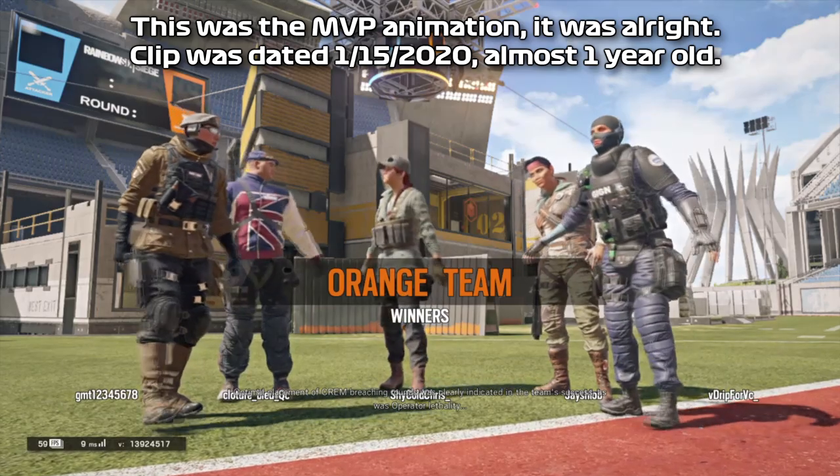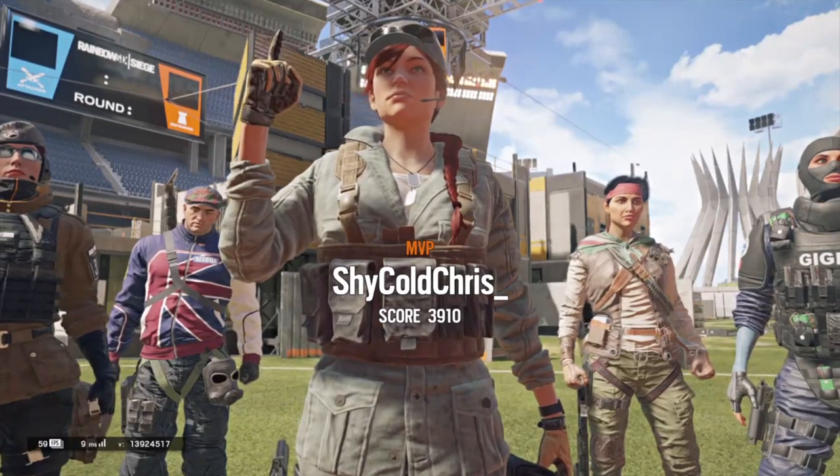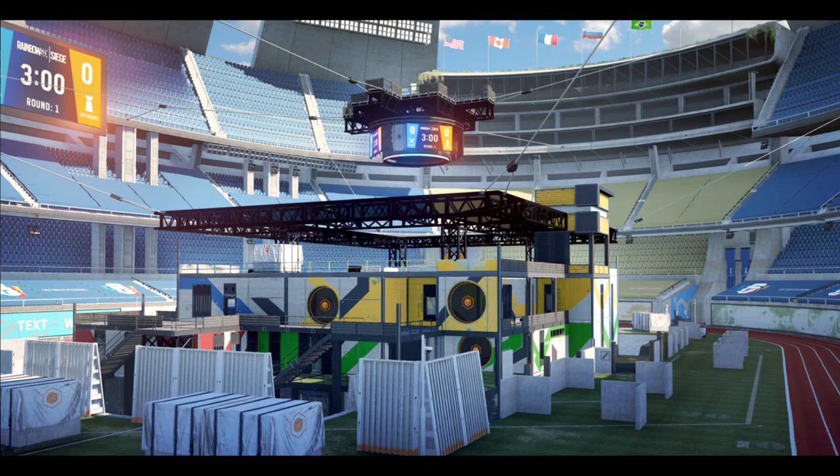Now there are pictures on the Siege website — I believe it's the France version — of the stadium map for this year, and as we can see, this is a combination of Border and Coastline.